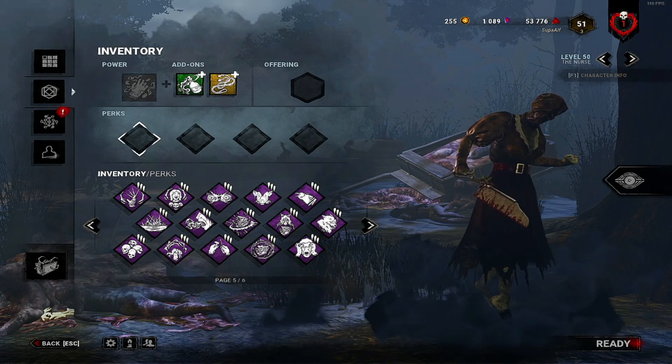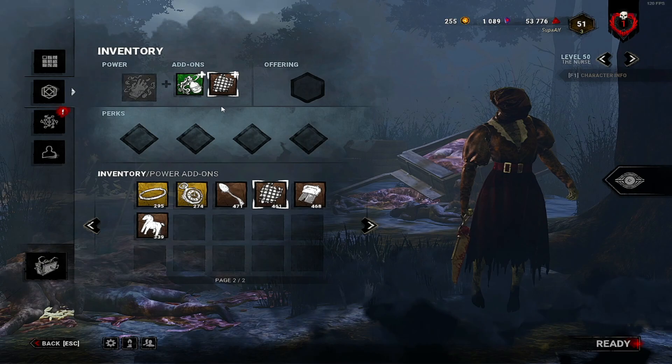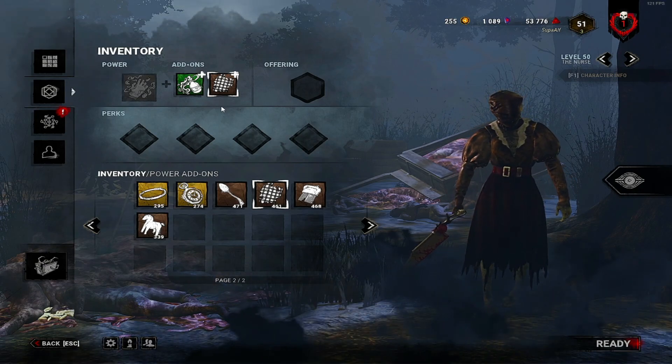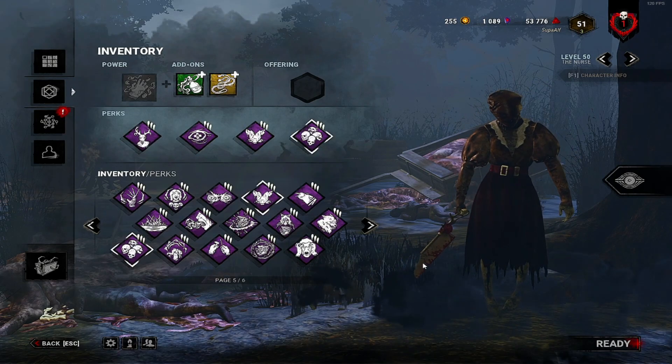For add-ons in this video I'm going to be using double recharge, but if you don't own those or haven't built muscle memory for how far and how long to hold the blink, I recommend you use Plaid Flannel in place of the yellow recharge add-on.